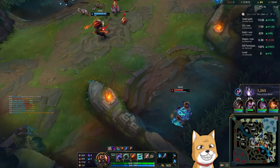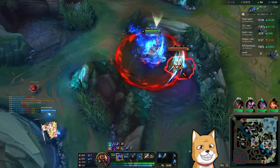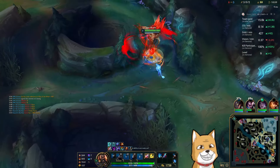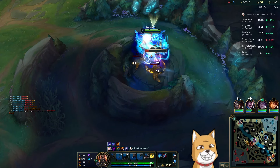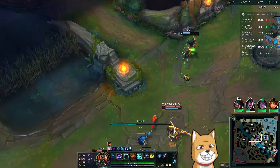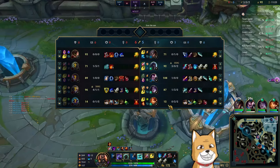Unless I want to go mid lane, which I probably don't. There's one of those where I don't even have to be there — the same thing would have happened. I don't have the mobility right now to even catch up to this play. He does not have flash. If I see him on a play right now I will counter — that's the idea. Now I'm gonna give Dragon if he really wants to, if he has balls he just takes it because I'm gonna go back.